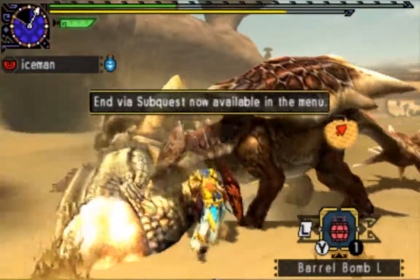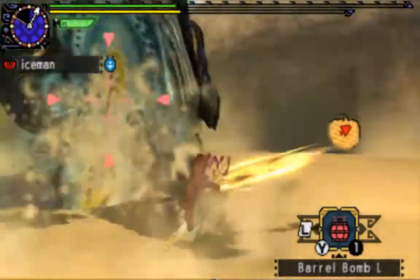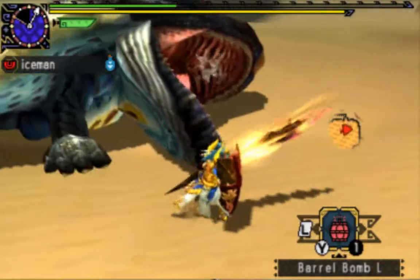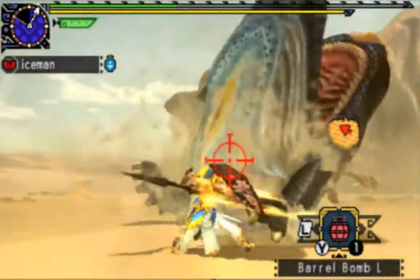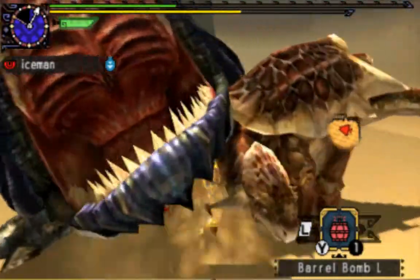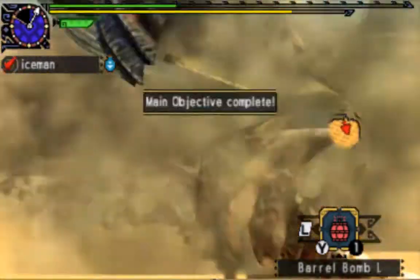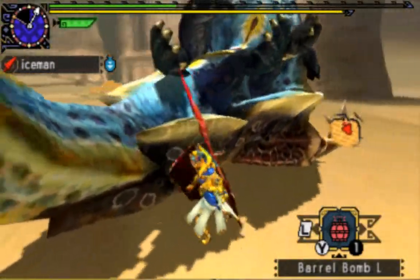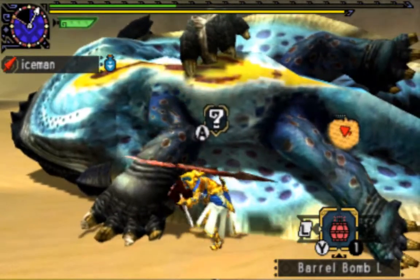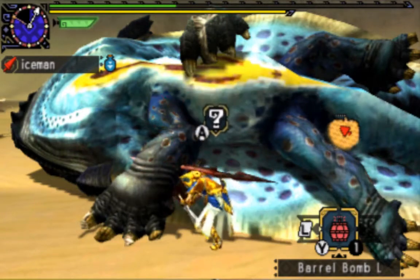Yeah, subquest done and wrecked this motherfucker! That's another great quality of the Lance — it can stop monsters from leaving the area so effectively. That was his weak point, which is why he flinched away, and something else broke there. Die already! He was limping like one or two minutes before and he took on until now. Hopefully now you understand why I hate this monster. I mean, hate is a strong word, but sometimes when he keeps running away all the time you really can get pissed by that.